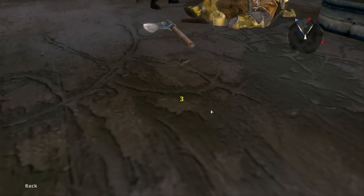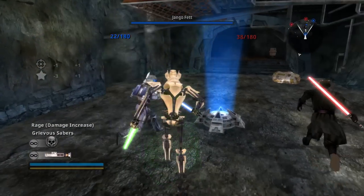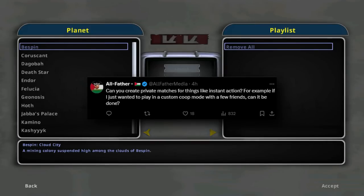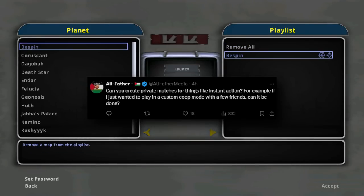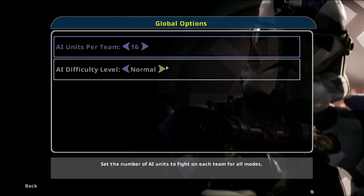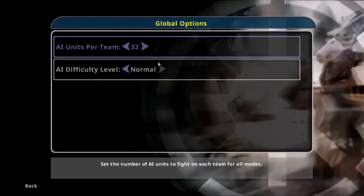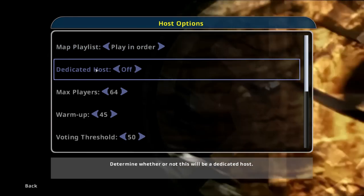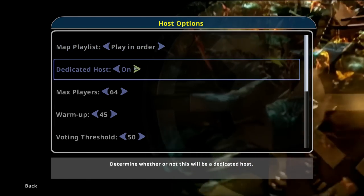Now for the most asked questions. Can you create private matches for things like Instant Action, to play custom co-op with friends? Yes — you can host your own server, pick whatever maps and game modes you want, tweak AI count, how heroes spawn, and things like that, then put a password on it so only your friends can join.